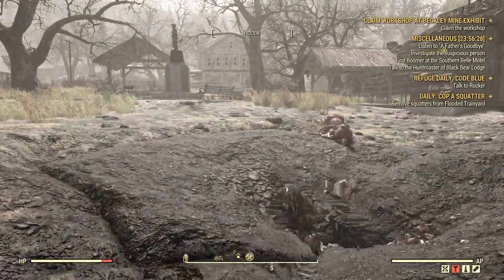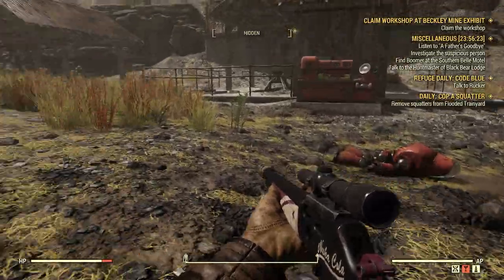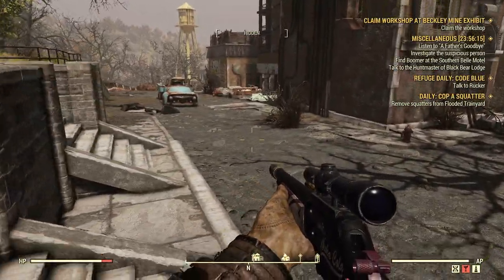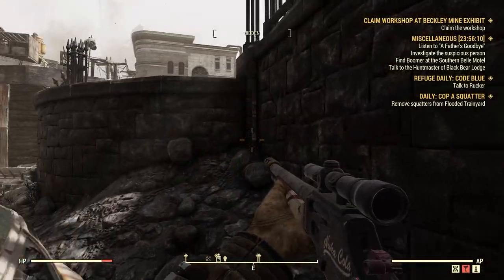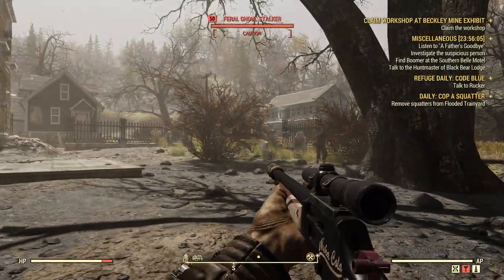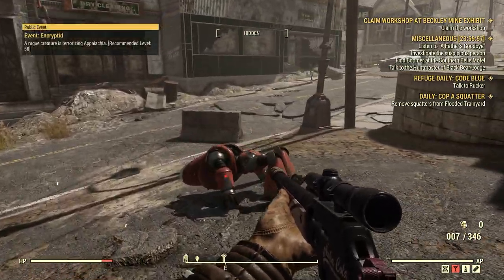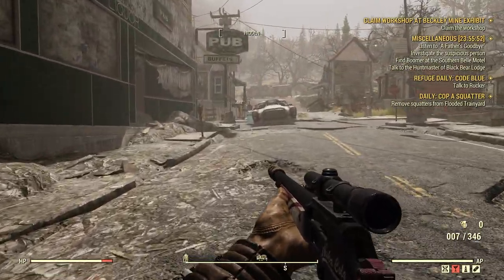You can always server hop and try it out. I saw a Protektron up here — maybe he just gave up on life. There'll also be some Mr. Gutsys around; I'll try to ignore them. The Beckley Mine Exhibit is a very popular spot for this particular daily.